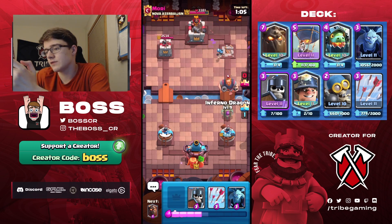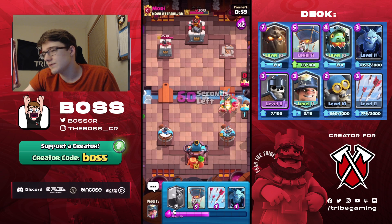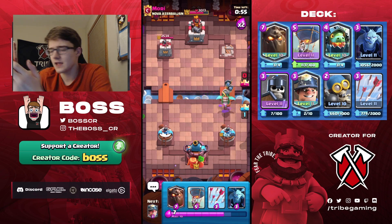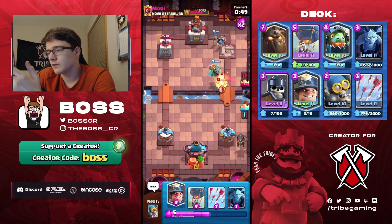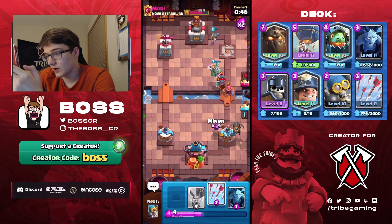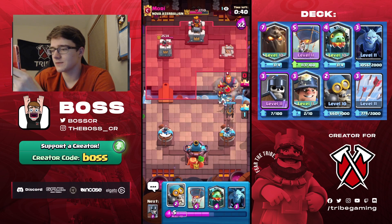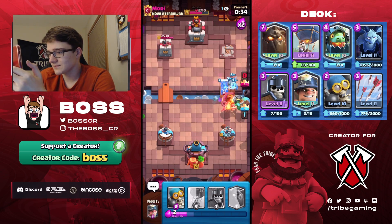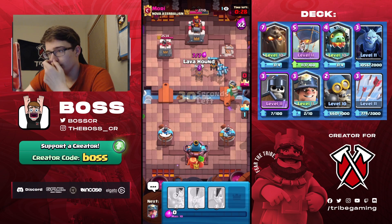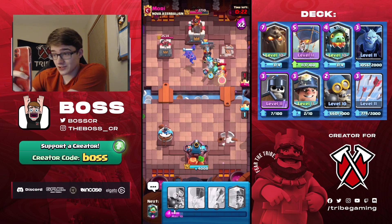Perfect time to go for the lava loon push — as I said, his RG was out of cycle so there was no way he could punish me, meaning he was forced to play all his support cards on defense. Now he's going for the RG — we can go inferno dragon and he doesn't have e-wiz in cycle, so he can't reset it. He must not have had an electric spirit in cycle either. Clean defense. We'll set up lava hound in the back. He plays e-wiz, mega minion, and fisherman all at the bridge as support — I do not approve of this gameplay as an RG player.